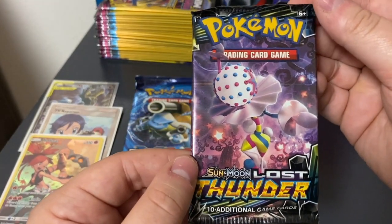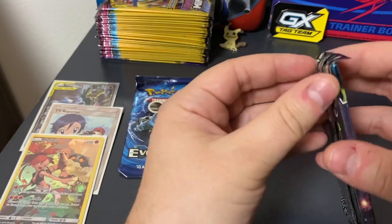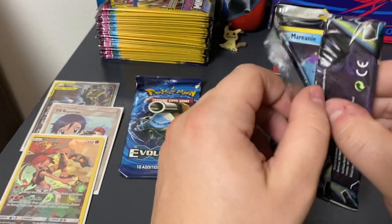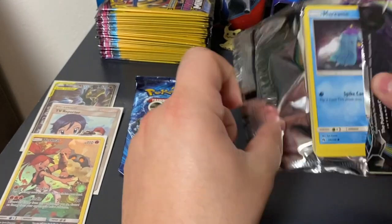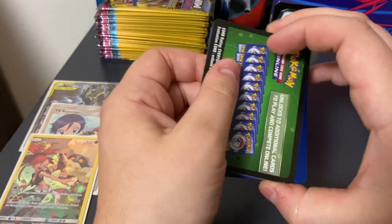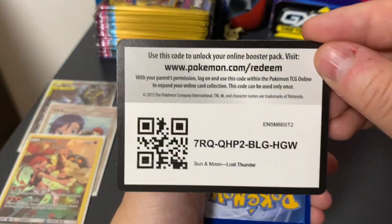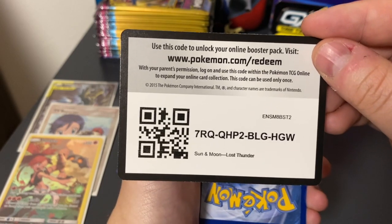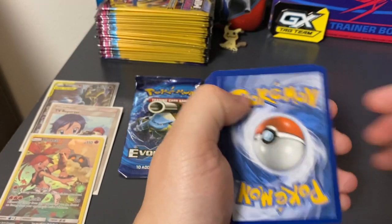Let's dive into a Sun and Moon Lost Thunder. Wow, this is going to be a great tin — I'm glad I got it. This was the last one at Walmart, I saw it sitting by itself. I was looking for more Darkness Ablaze. I did find some Darkness Ablaze packs at Walmart, but I saw this guy sitting by itself and I was like, I need to get it. And I'm glad I did.